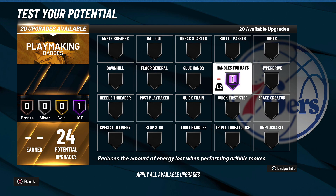Coming in at number three for playmaking badges is Handles for Days, which reduces the amount of energy lost when performing dribble moves. It basically doesn't drain your stamina as much when dribbling. I will say this badge is not as good as previous years because the stamina in this game is actually decent — NBA players can dribble for more than five seconds without fumbling. But Handles for Days is still very good to have.